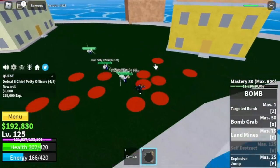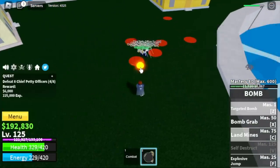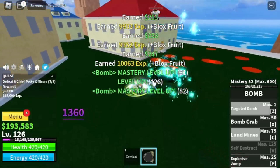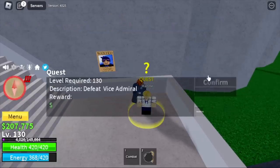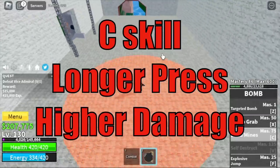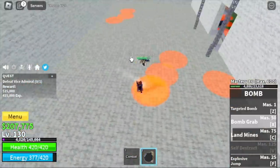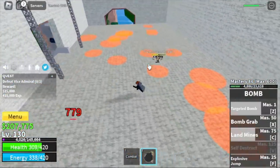Landmines — based from the name itself, you can cast landmines around the map within the range of casting. We're going to grind here with the petty officers until you reach level 130, and after that we can start defeating the boss in this island — the Vice Admiral. Starting from here we're going to do server hop. One more thing: the longer you press the C skill, it will inflict higher damage once the enemy steps on it.